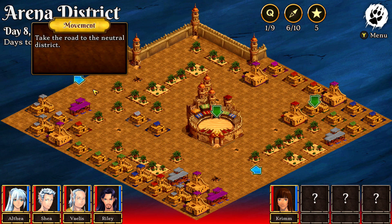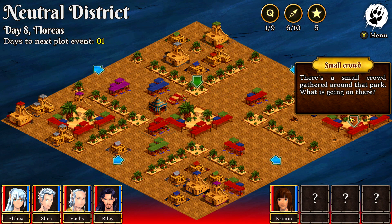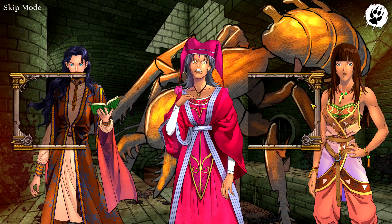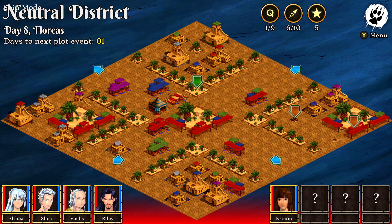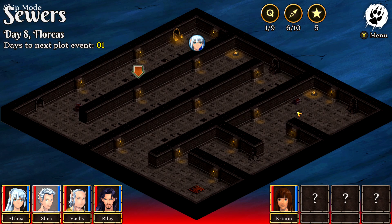Once you are back in control, head back to the neutral district and click on the arrow on the right, which is going to be the small crowd. You're going to get some more visual novel bits — just pick the topmost options whenever given a choice. You should unlock a new character and then be free to move on. Fast forward through all of these bits, get your quest — this is going to task you with going into the sewers, so make sure you do so.